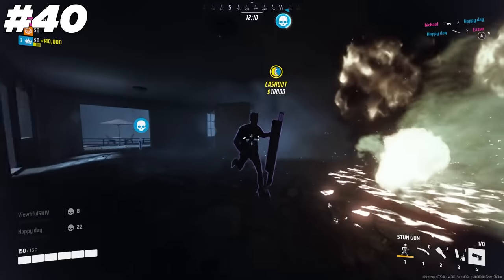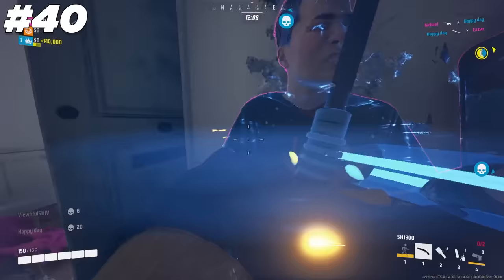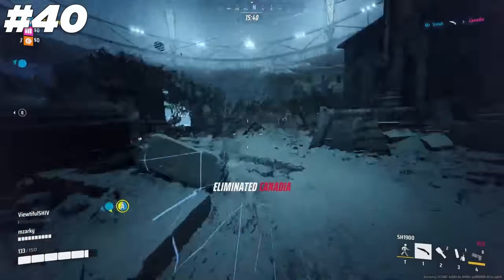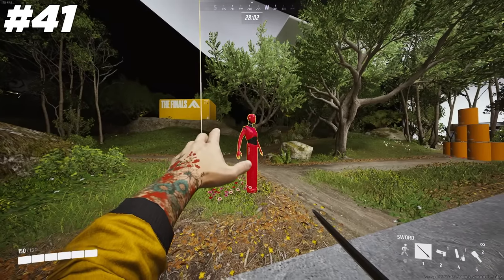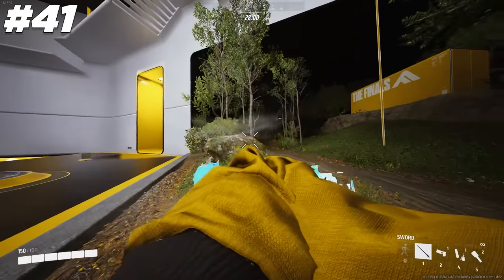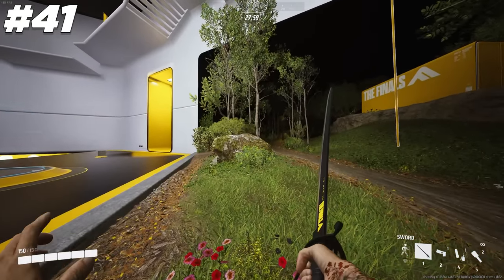The stun gun is a great example of animation cancelling, and in addition to cancelling revives, it's also incredibly handy to prevent the enemy team from stealing the cashout. The fastest combo to kill a Medium player is by lunging, cancelling by swapping between a gadget and the sword, slicing, and the second you deal damage, finishing them off with a quick melee.